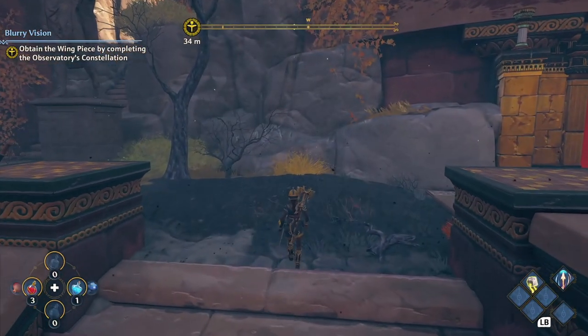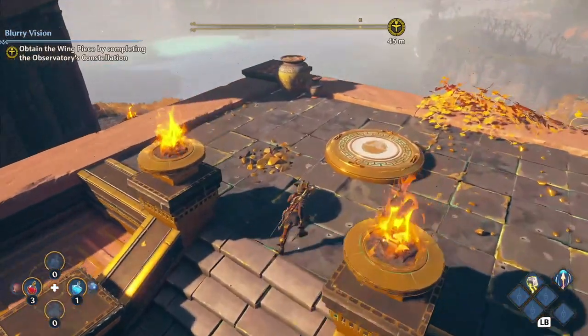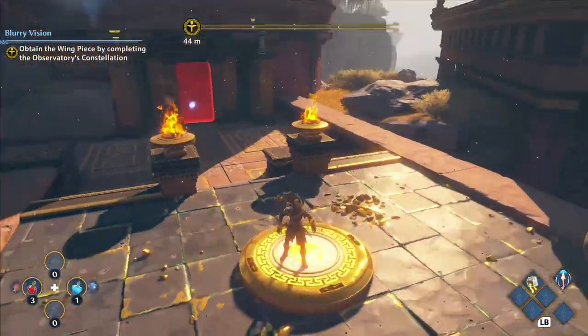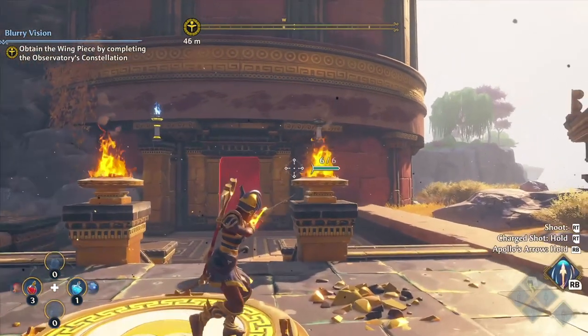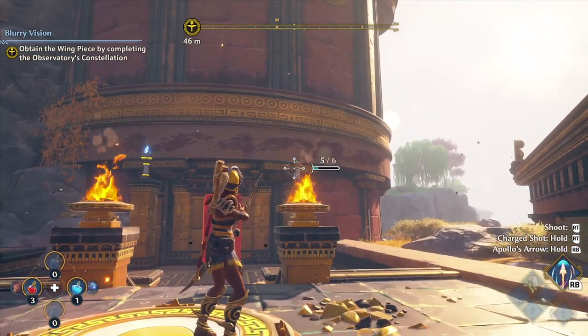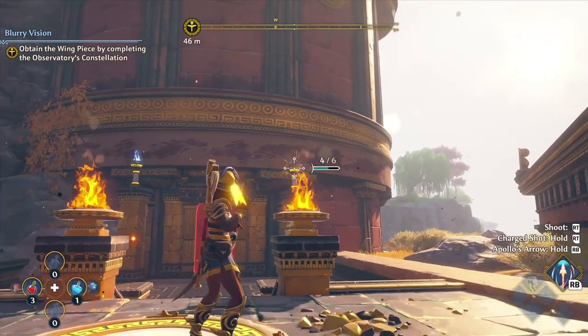Let's go ahead and take a look around. You can see we got some fires, and we need to stand on this plate right here. Once you stand on it, you'll notice there's a flame that's out over there. If you're not standing on it, it's actually locked. So you stand on it, and what we're going to do is shoot an arrow right through that flame so we can light that fire back there.